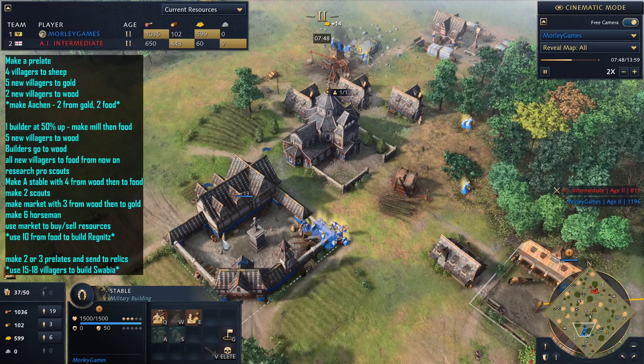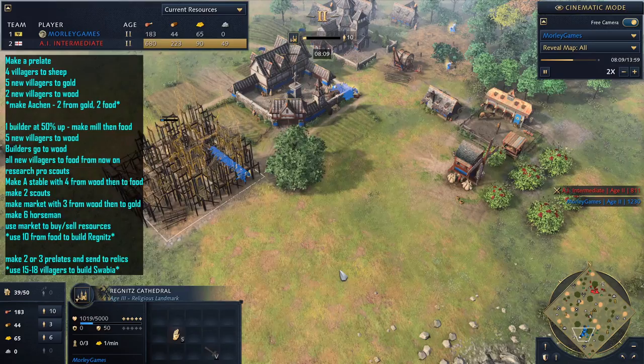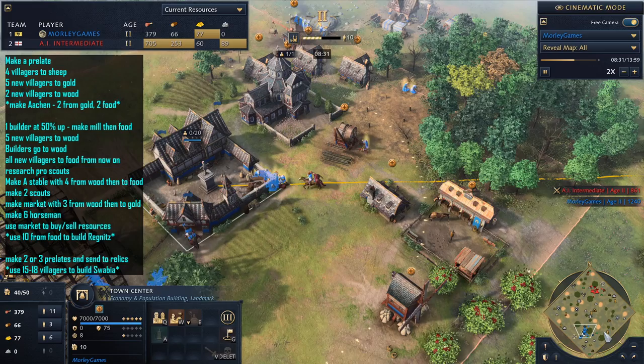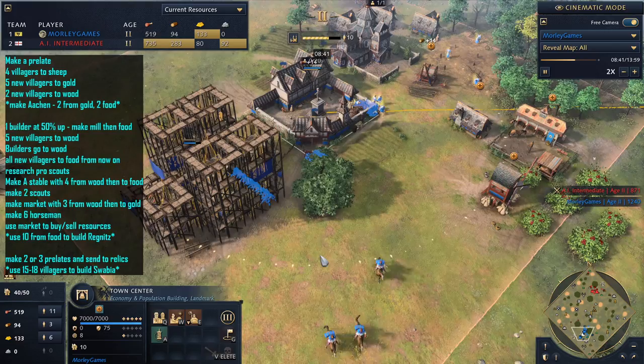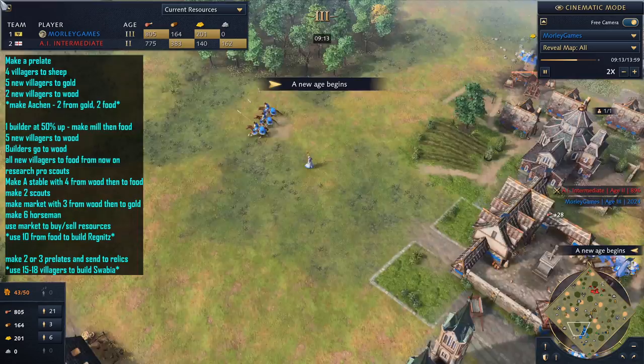Keep getting in those deer and put all new villagers onto food. Use your market a little bit if you can — as you can see we are doing it there, just to buy your way up. Then once you've done that, perhaps send eight or ten villagers over to make the Regnitz Cathedral. As soon as that's started to be made, do get some prelates — I was a little bit late on making those. Get some prelates and start sending them out to the relics, just so they're in position ready for as soon as you hit the castle age. This is where your horsemen come in useful — send them out with your prelate to offer a bit of protection going to those relic sites.